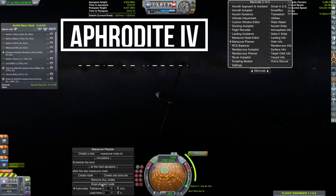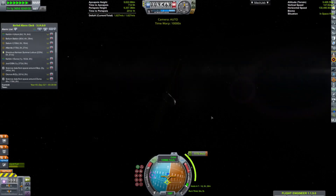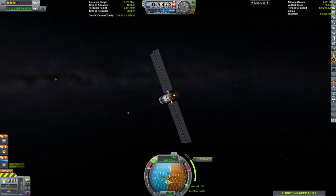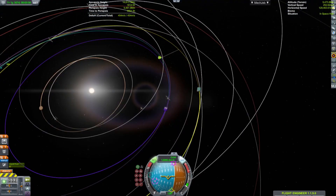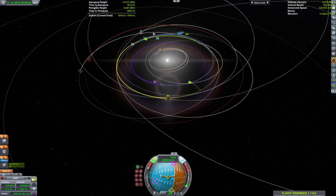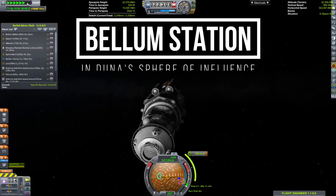Now we are jumping to Aphrodite 4, which is in orbit of Kerbol. It's on its way back to Kerbin — it's going to land that little capsule on the top for some very much needed scientific data. Minmus is visible in the distance, as is Kerbin, though it's several months out. The plan is to basically hit Kerbin with it — just try and slow down enough.